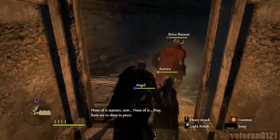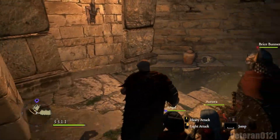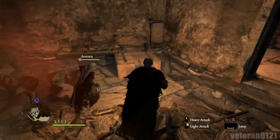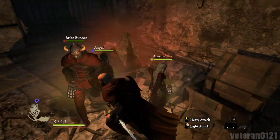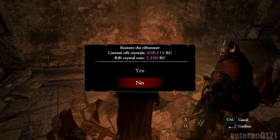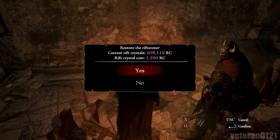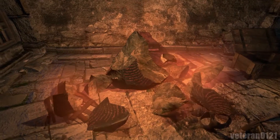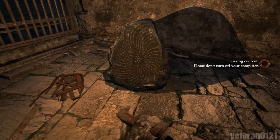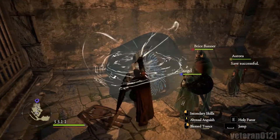We've got a woman's voice talking to me: 'None of it matters now — pray, leave me to sleep in peace.' And then a man's voice: 'Best we repaired that riftstone as soon as we are able.' Repair it with Rift Crystals? In case I lose pawns? Yeah, alright. Let us continue our exploration using this stone as a harbor.